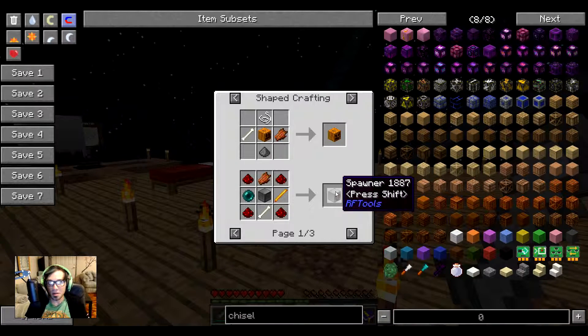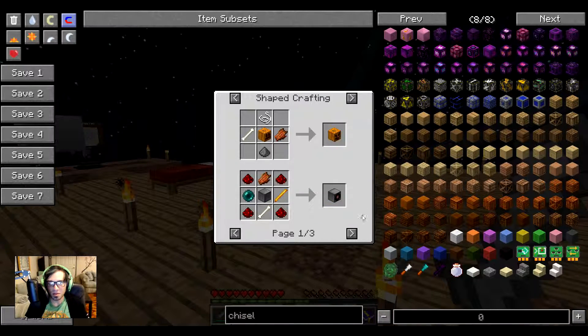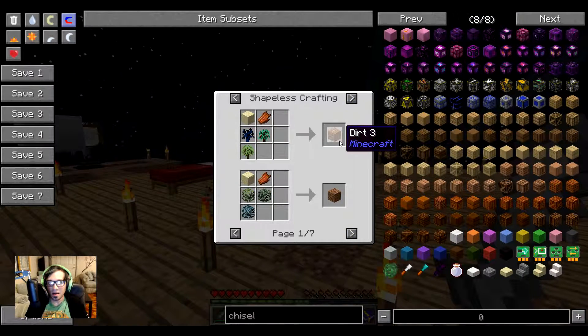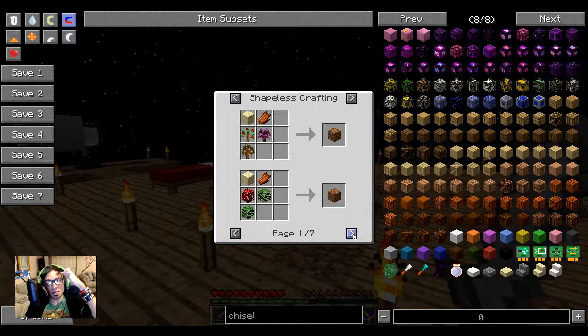Oh, spawner! That would be useful but I still need other things. Filled pumpkin, stuff — block of flesh, yay! And I can craft dirt, that would be nice except I'm not getting that much rotten flesh income.